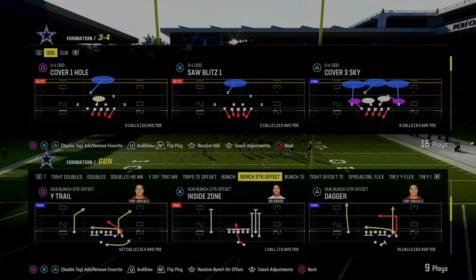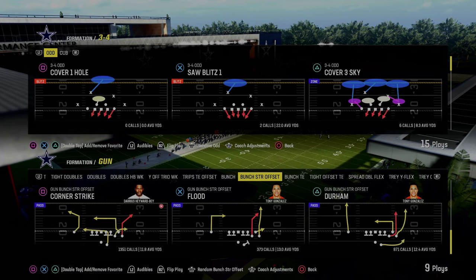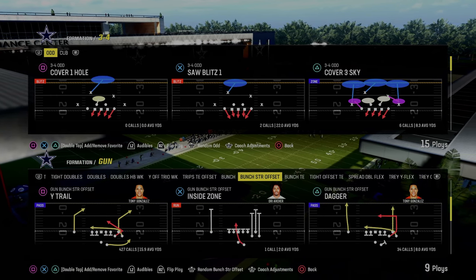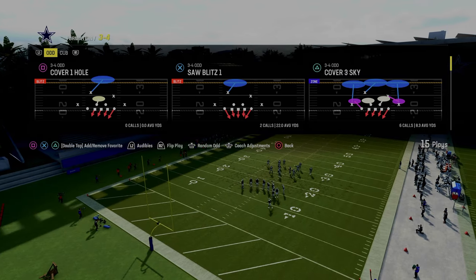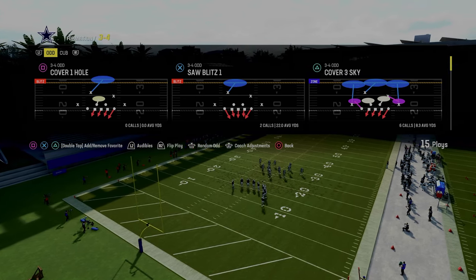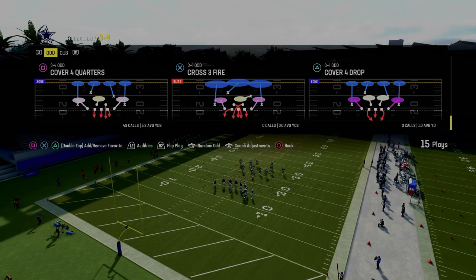Today's video I'm going to show you one of the most underrated blitz defenses in Madden 24, and it is the 3-4 odd. If you guys want to check out my entire 3-4 odd defensive guide, be sure to join the Patreon — link's going to be in the description below. I think this is one of the best defenses in the game right now and a lot of people really aren't even talking about it. This defense is super, super effective.